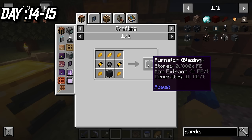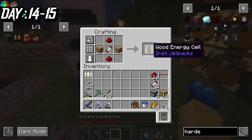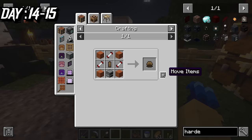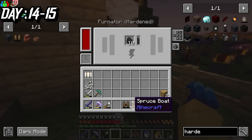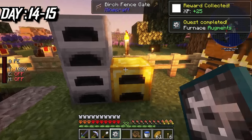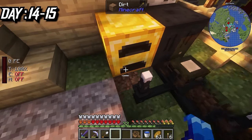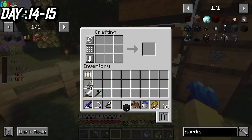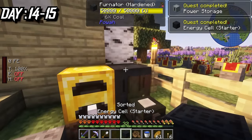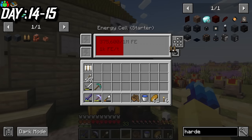The next upgrade was blazing tier, which of course needs blaze rods. With all that setup, I focused back on making a wooden jetpack. This thing wasn't very expensive, but it was super tedious to craft. Once all that was crafted, I realized I couldn't even charge it inside of the Furnator, so this jetpack was useless for now. I did manage to get a factory upgrade for the furnace from a quest reward, so I turned the gold furnace into one that needed power. In order to start using the jetpack, I needed an item called a player transmitter. I ended up getting confused and made an energy cell instead, and of course this thing didn't charge a jetpack either.